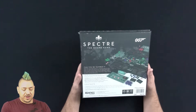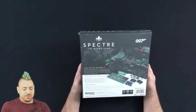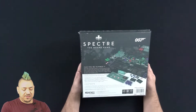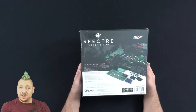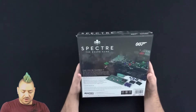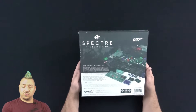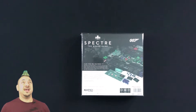Assemble devices, spy on your opponents, blackmail your rivals, build your own criminal empire, strategically deploy your agents around the globe to infiltrate key installations. Players will need to work behind the scenes to develop their nefarious plots and become 007's biggest threat. This is by Modiphius Entertainment. It plays in 20 to 45 minutes, for two to four players, recommended for ages 14 and up.